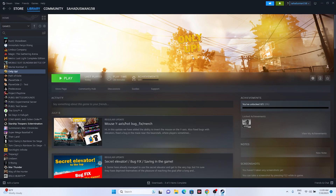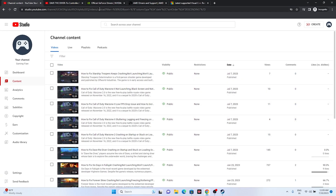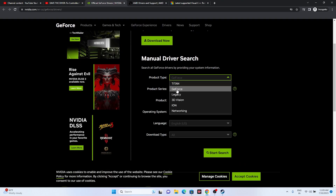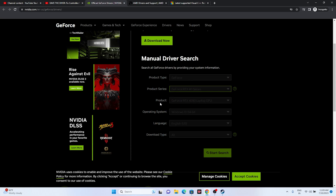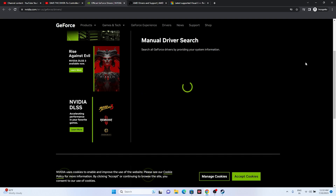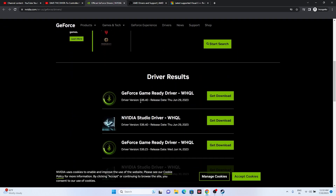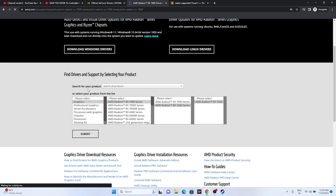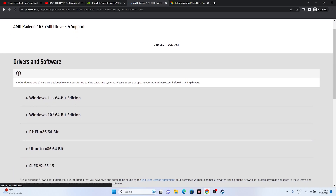The next step is to update your graphics card drivers. A link will be provided in the description for both NVIDIA and AMD. For NVIDIA, select your product type, product series, product, and operating system (Windows 10 or Windows 11), then click Start Search and download the latest driver — for example, version 536.40 released June 29, 2023. For AMD, select your GPU and OS and download the appropriate driver. After installing, restart your PC and check if the issue is resolved.